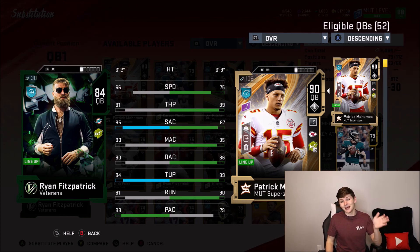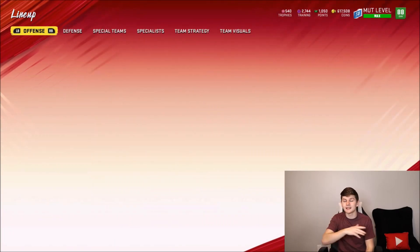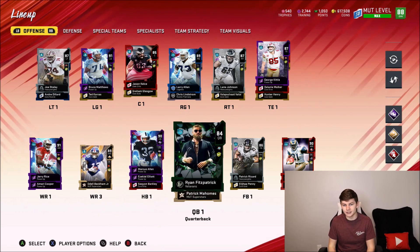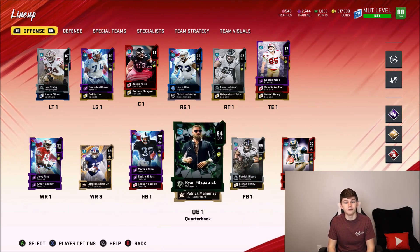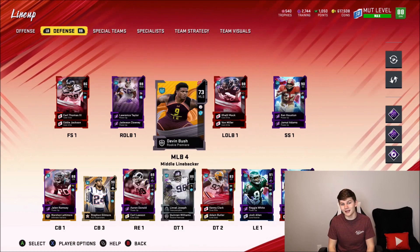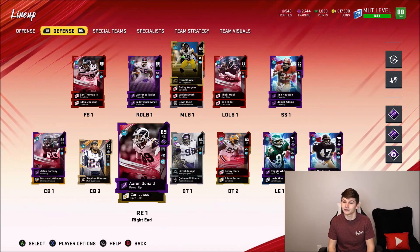He can't throw for crap. That 81 throw power will really show. Expect this gameplay to not be that great, but I don't care — you guys have seen it, it's Ryan Fitzpatrick. Can't change how he plays, but he plays pretty dang bad. I'm going to try my best to not feed Marcus down like crazy, but I am definitely going to run the ball a few times because Fitzpatrick is not the move. Defensively, you guys can see the defense. Hopefully Ryan Fitzpatrick turns into Ryan Fitzmagic. Let's get into the gameplay.